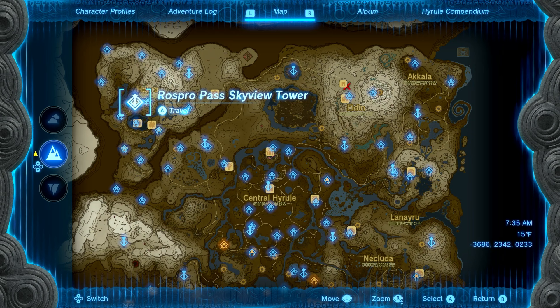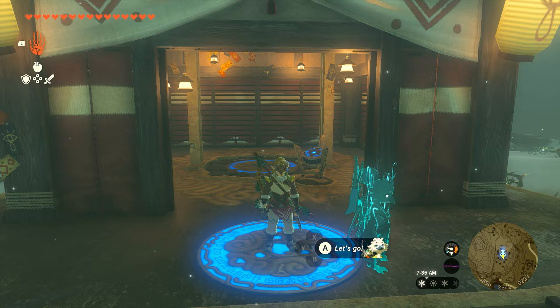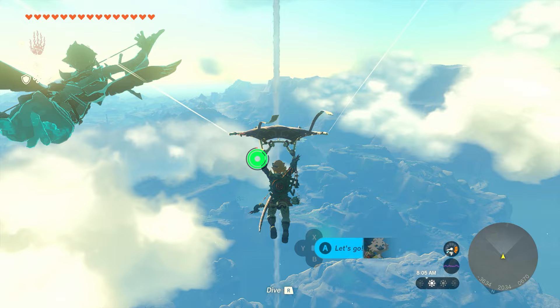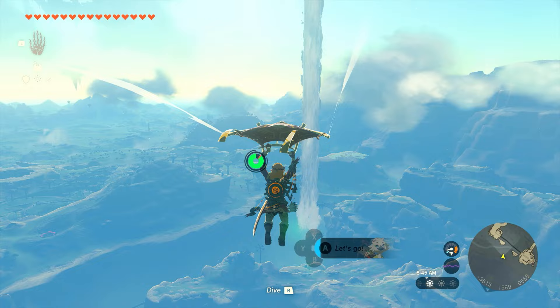We're going to start with the Zonite Helm, and to get that we want to head northwest to the Rosbro Pass Skyview Tower and launch ourselves up from this tower. When you get into the sky, look for the giant waterfall that's falling down — it'll be the only one you'll see — and you're going to need decent stamina as well as the Zora armor to be able to make it across.